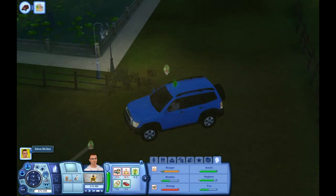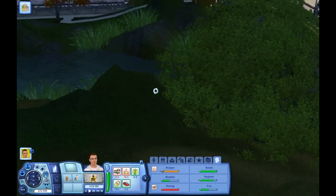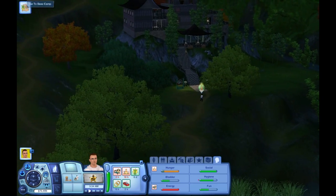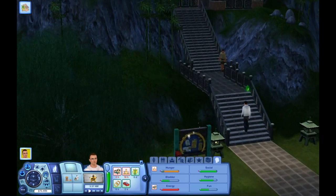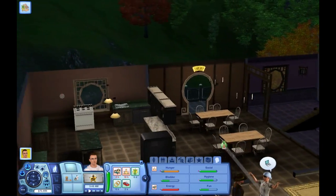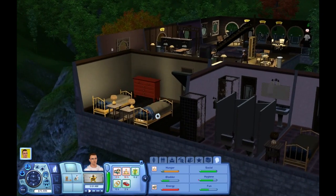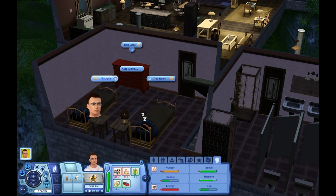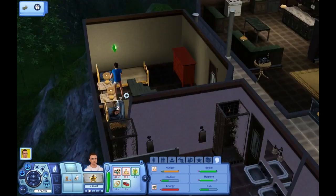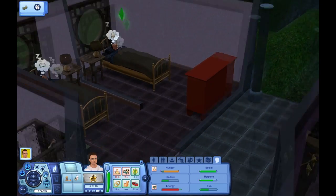Whoa, where the hell am I going? Where the hell is this? He's falling asleep. This is where he goes to sleep. Oh here we go — beds! There's a bed. Oh hi lady. There's a wall. There we go, I'm sleeping. Nice!